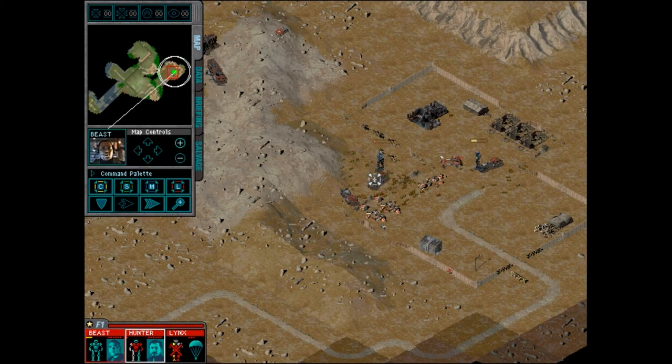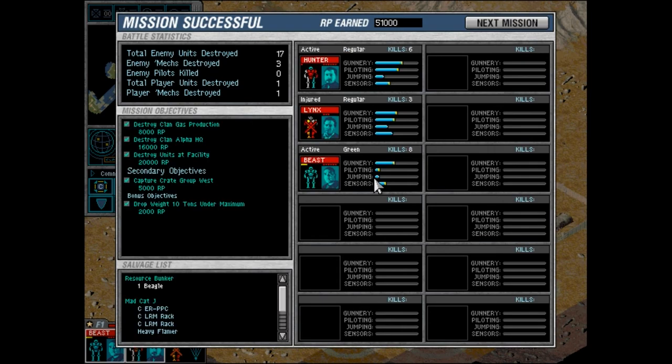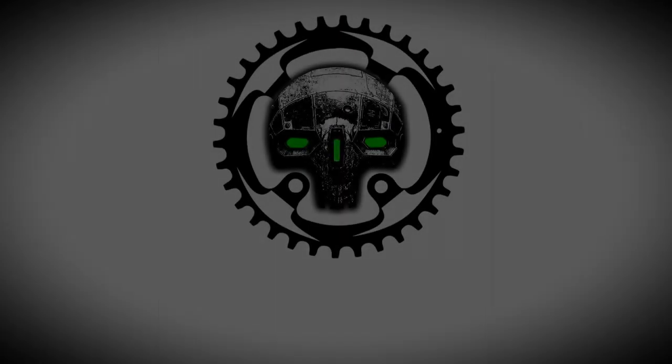Finally — mission successful! Commendation for no drop weight. It looks like I got the Mad Cat — that's it for mech salvage. It's kind of a shame — that Uller would have been nice to have. Mad Cat's a good price, too.